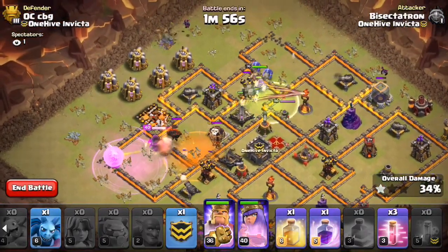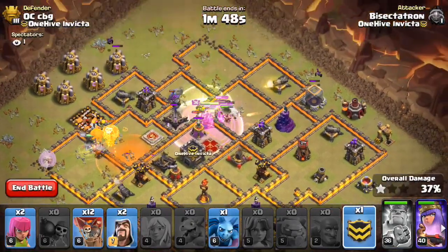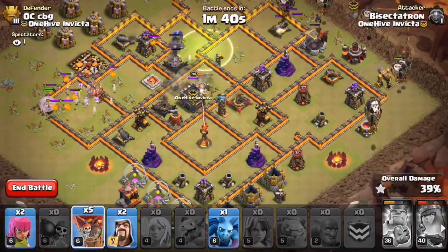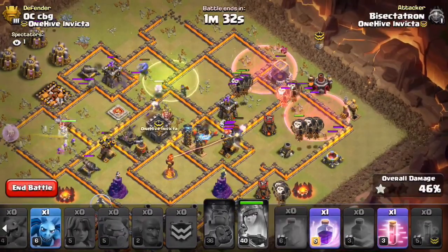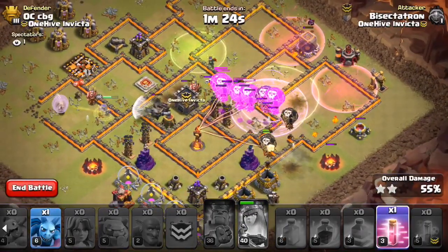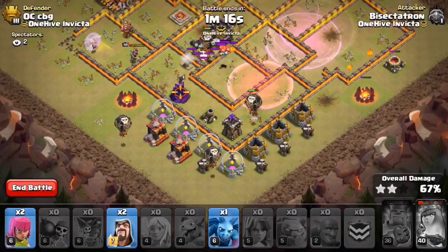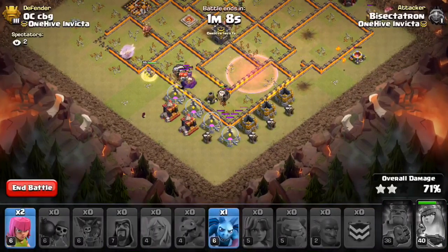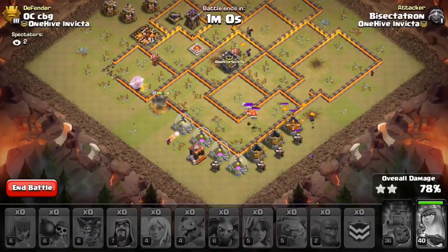The rage came out for the queen - that's unfortunate but not the biggest deal in the world. The queen's going to engage. Pop the king's ability and still have that. Let's try coming from this side. Heal. Rage. This one's going to be close. Let's try to get a wizard down there to help with some of those traps. This one might be a crunch on time - get an archer there, minion to help take that stuff out.